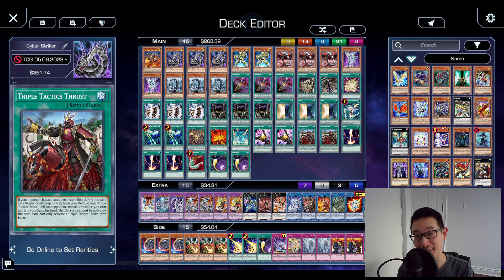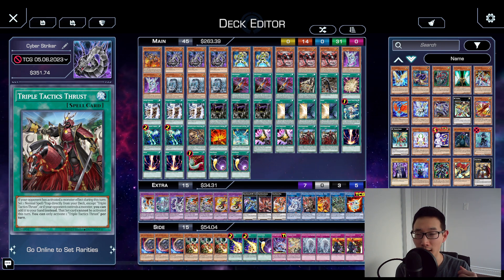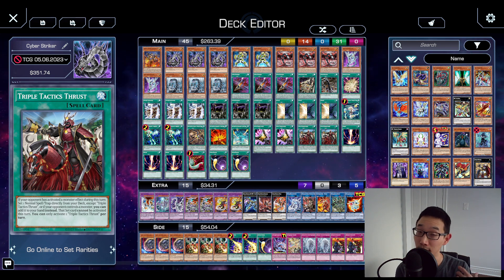Hey guys, so as usual I wanted to bring an updated Cyber Dragon deck profile for the current format. I'm quite motivated by that Day 2 finish by Savage Pete at the NAWCQ with Cyber Dragons, which is very impressive. You can check out his deck profile on my channel. I'm also motivated by the top 32 NAWCQ decklist by Imad, also on my channel. He played a blind second Spright deck with some Striker cards, and that got me thinking about how we can use the Sky Striker engine in Cyber Dragons as well.